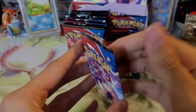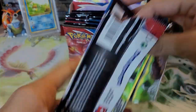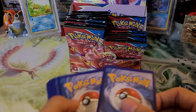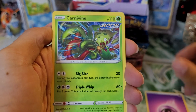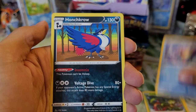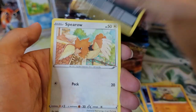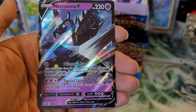Maybe I should have stayed grabbing from one side so I'd know where the halfway mark is, but we'll open the whole box. Psychic type energy, Carnivine, Fruxish, Honchkrow, Blipbug, Frillish, Cubone, Zubat, Spearo, Remoraid reverse holo, and a Necrozma V. Not too bad — another ultra rare! Let me sleeve this up and put it to the side.